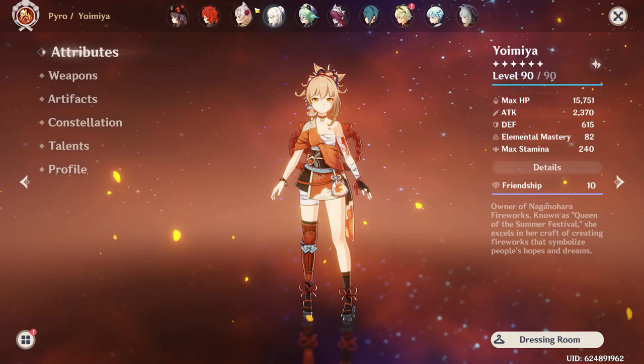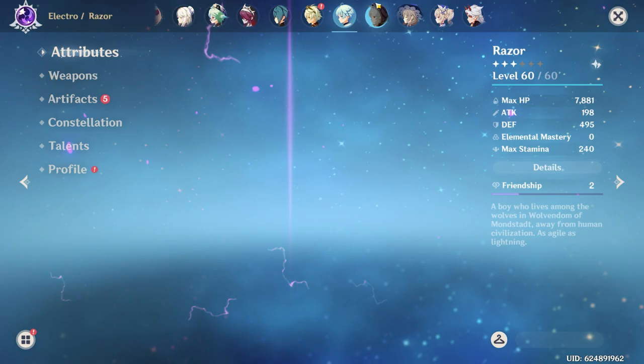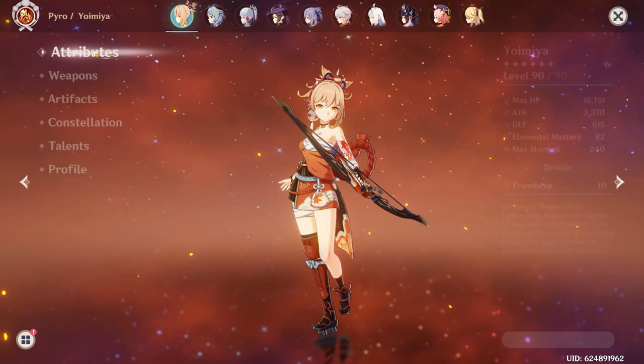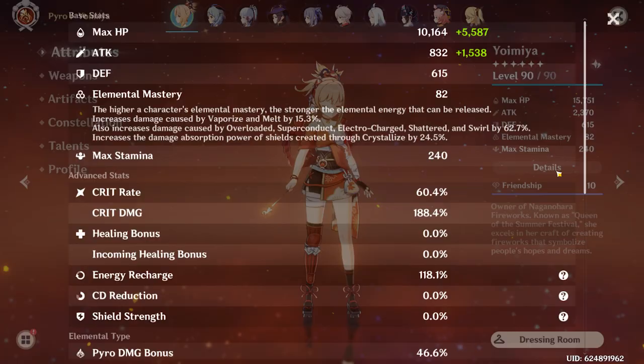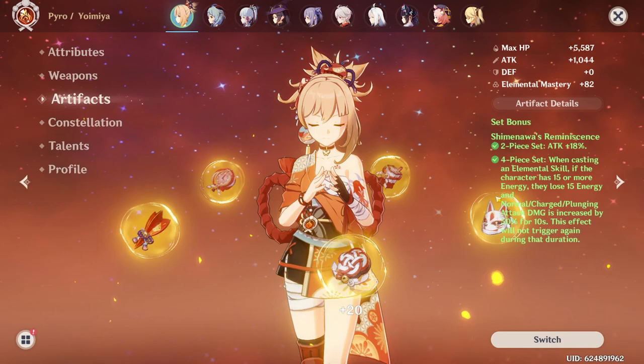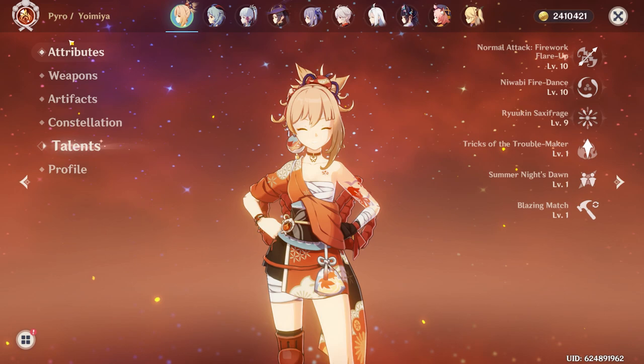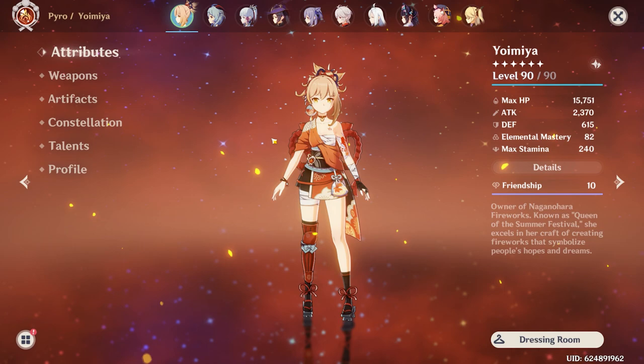Moving on to characters — I'll just go through all the characters I have upgraded, because a lot of them I just haven't put time into, like Amber, Xinyan, Kujou Sara, etc. Any character below level 60 I just haven't worked on. Starting with my main character, Yoimiya: she is level 90, her crit split is 60-180, I'm using Rust on her, and her artifacts are a four-piece Shimenawa. Constellation 0, talents are 10-10-9. I never regret building Yoimiya — she is my favorite character. I like her playstyle, she's very fast, and she works really well with Yunjin.